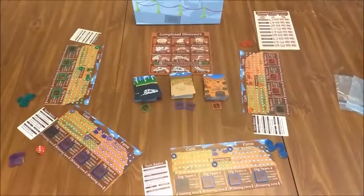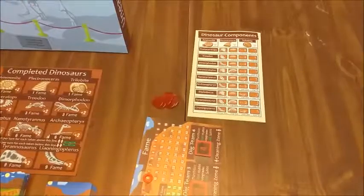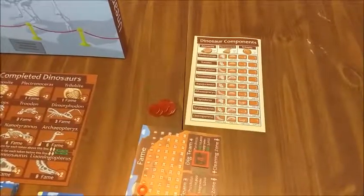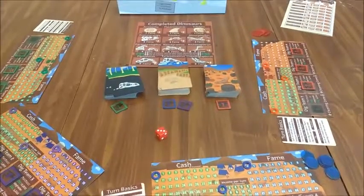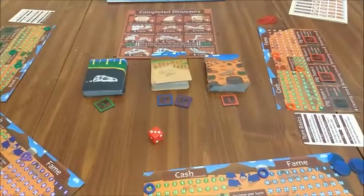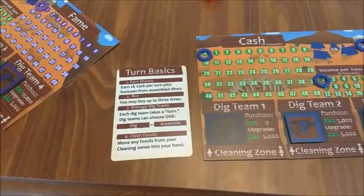And it's all set up. I recommend flipping over the rules booklet and using the back as a reference sheet so that you remember how to create each of the dinosaurs. The player with the best dinosaur roar goes first, but if you're shy, you can also just roll the die. You can always refer to the turn basics card to help you remember how turns work.